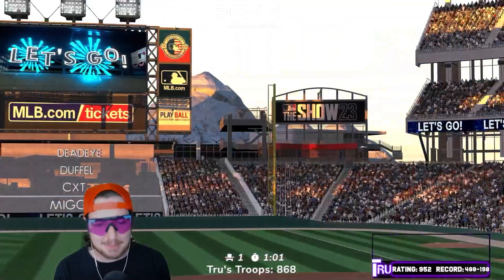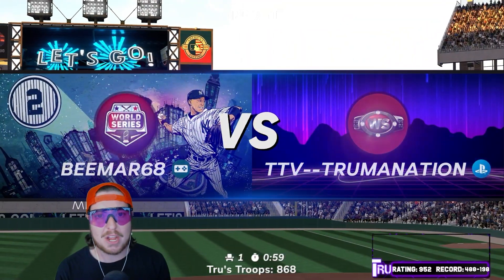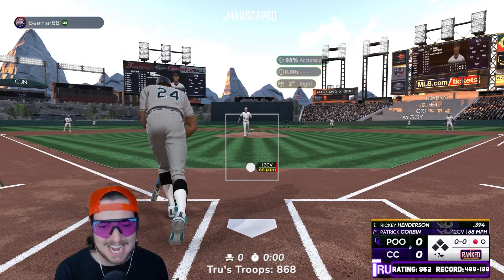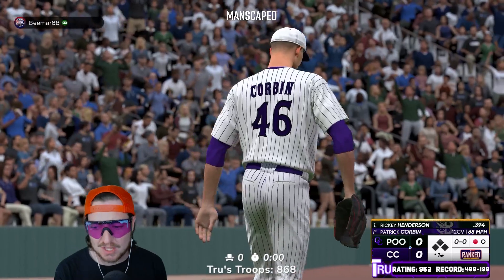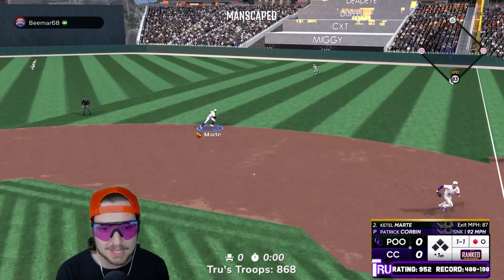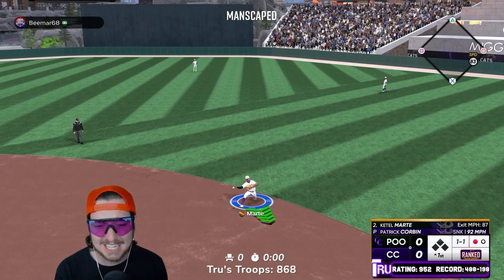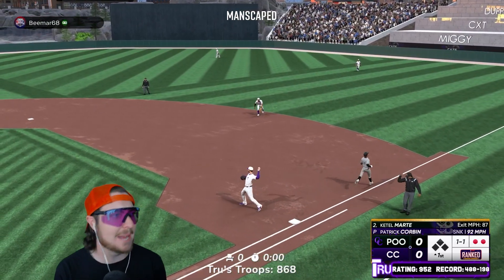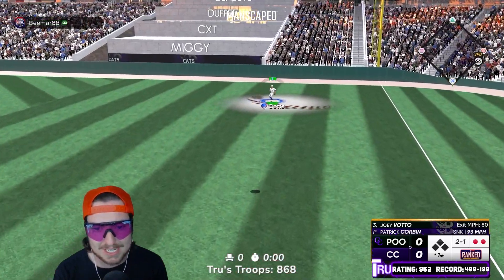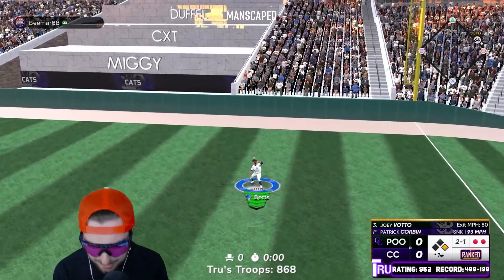Game number two of this double debut. Game one started out great — Corey Seager essentially caused a rage quit. 182 and 112 is my opponent here. Pretty good player. Let's keep it rolling. Patrick Corbin getting the start and the slow curveball, and that's just a strikeout to start off the game. A 1-2-3 inning to start off his outing.